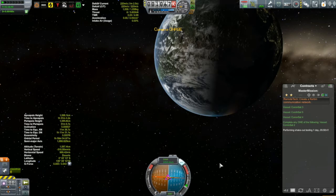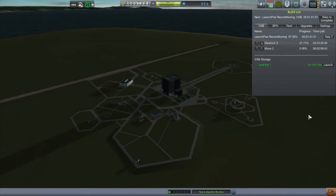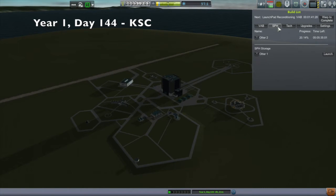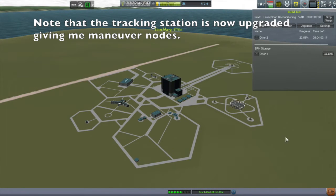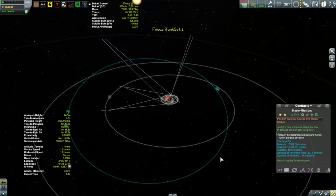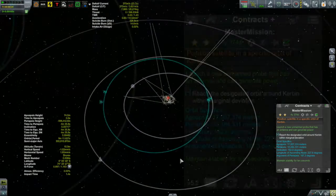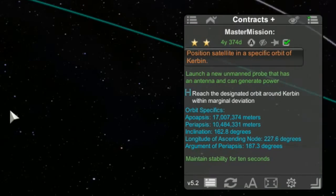This pretty much covers the entire Kerbin sphere of influence, other than the far sides of the Moon and Minmus. To get those covered we'll need to start putting satellites around those bodies, but I'm not at that point yet. It is time to move on to JunkSat 1, which is all ready to go and built. The launch pad needs to be reconditioned after the launch of ComSat 5, so another hour and 40 minutes of time warping. The mission is to put a satellite into a very specific orbit - about as bad an orbit as you can get around Kerbin. Its apoapsis is way out past the Moon's orbit, and its inclination is 162.8 degrees - a retrograde orbit, and retrograde orbits are the hard, expensive orbits.